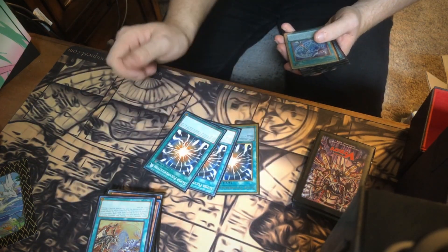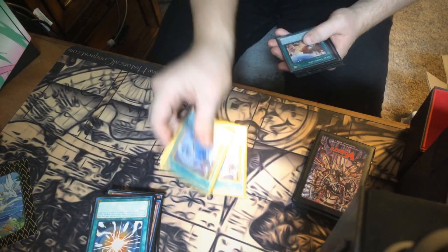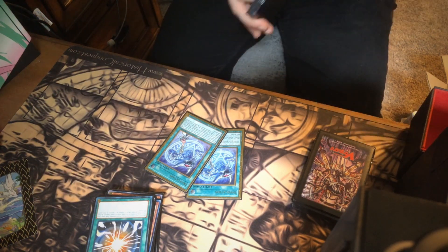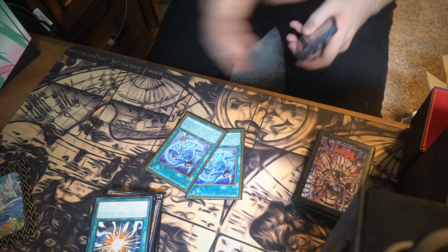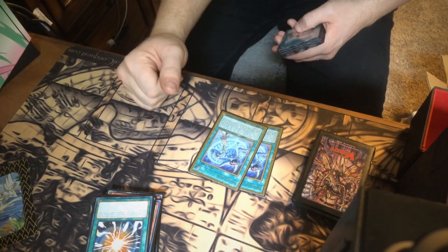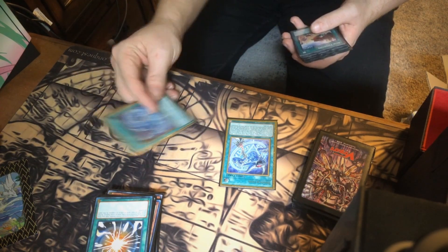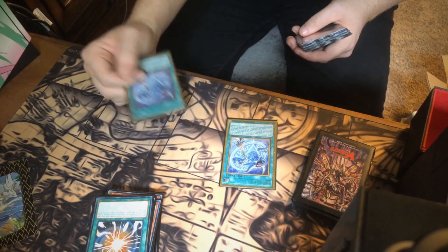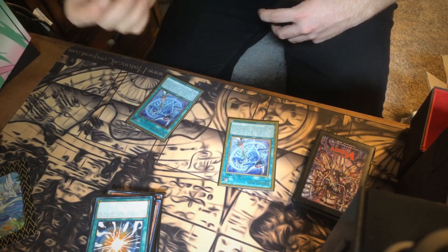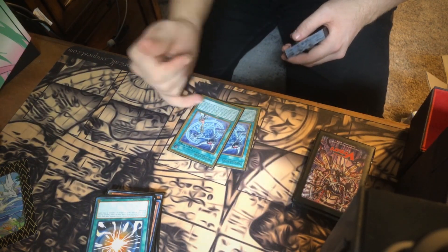Three Super Polys so you can Super Poly away your opponent's side of the field. Two Invocations — I run two because you don't really want to brick on it. What it does is when it's in the graveyard you can shuffle it back and bring back Alister from the banish pile. You can also use Invocation to fusion summon using materials from your hand — useful if they've got an effect negator like Effect Veiler or Infinite Imperm. For an Invoked monster you can use hand, graveyard, or field as materials.